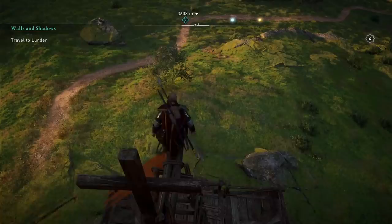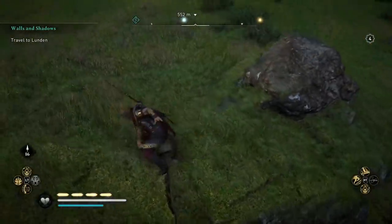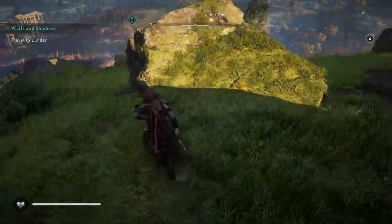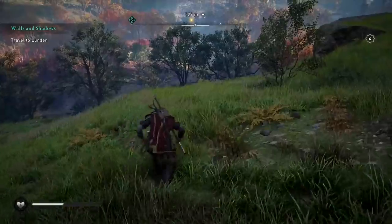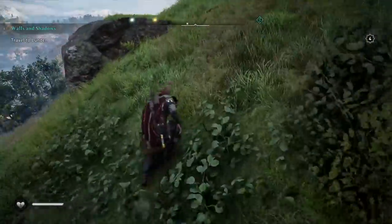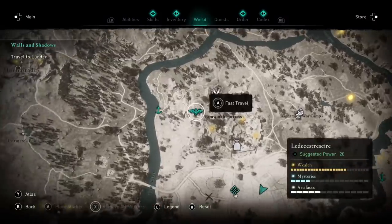We've all taken a jump we didn't mean to. If that happens, press the heavy attack just before you land and you should survive the fall. You do have to time it right before landing - don't hold it early. Nine times out of ten, if you do it correctly, it will save you from losing a lot of health from an accidental fall.